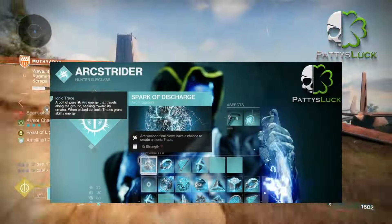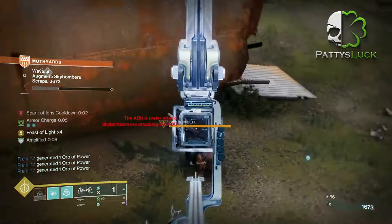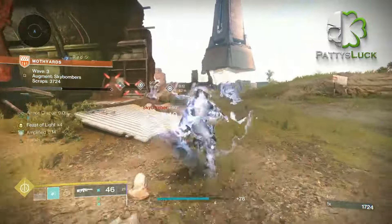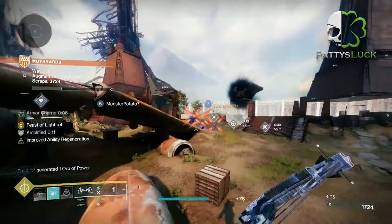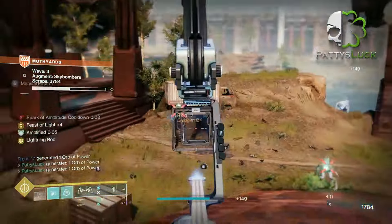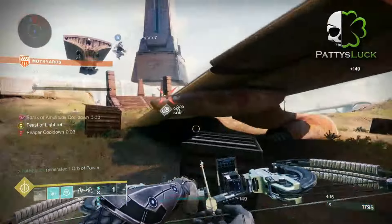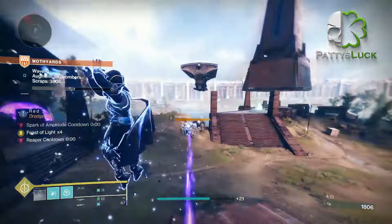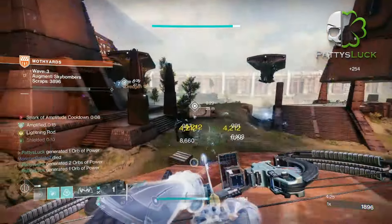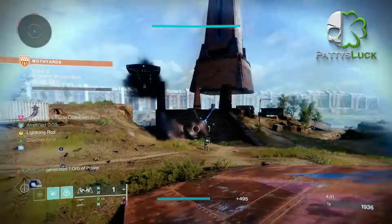With our first fragment we have Spark of Discharge, where Arc weapon final blows have a chance to create Ionic Traces. Using Trinity Ghoul or Risk Runner has the ability to do massive add clearing, consistently creating Ionic Traces to get your abilities back faster. The next fragment is Spark of Shock, where your grenades are going to jolt targets. This is helpful because while jolting targets with our grenades and defeating them we're going to continue to become amplified. This helps with our next fragment, Spark of Amplitude, where defeating targets while you're amplified creates an Orb of Power. As we know, Orbs of Power will regenerate our super and increase its damage through the Star Eater Scales.